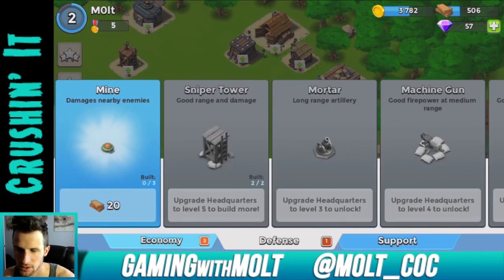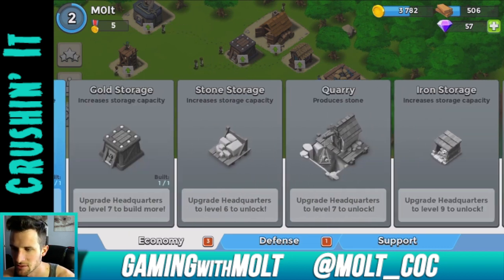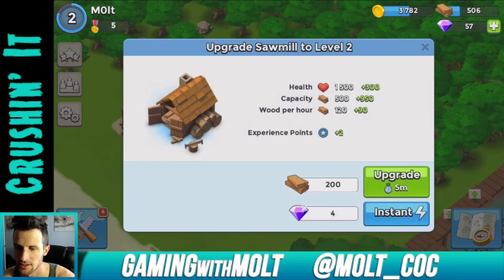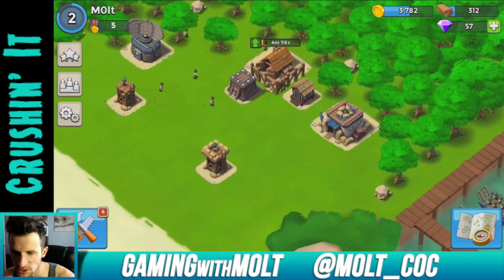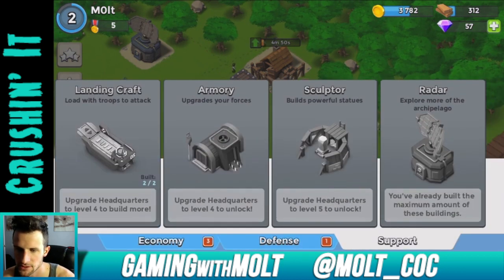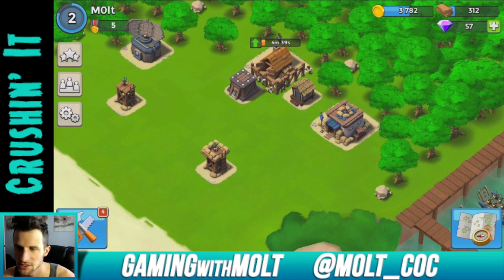Looking at Economy — I don't want to build anything that makes gold right now, I need wood. I need to make another lumber mill or just upgrade the one I have. Let's upgrade it. I wonder how you get another builder. Looking at armory and defenses — I don't want to make any more mines right now.